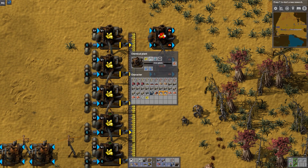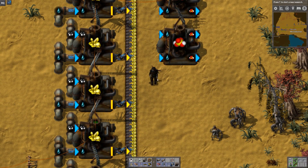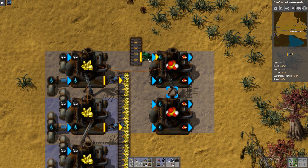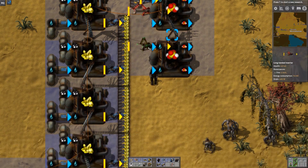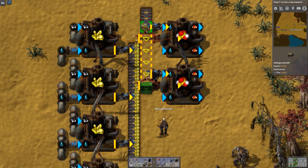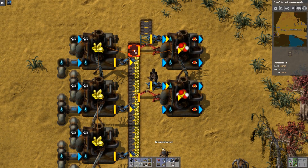The next thing we need over here is iron plate and water for the sulfuric acid machines, and this can get a little tricky. We need to leave some space for an inserter and also a longer inserter to reach. This is where if you'd left yourself a ton of space you'd be fine — but I've tried to be clever and not left myself a ton of space, so I have to work out the best way to weave this in and out.